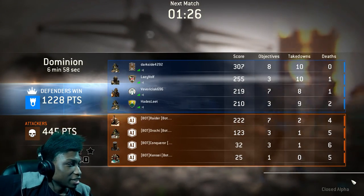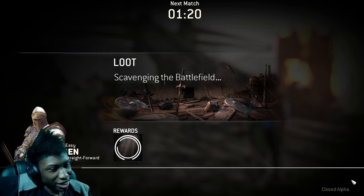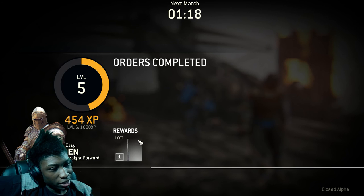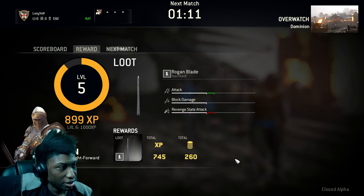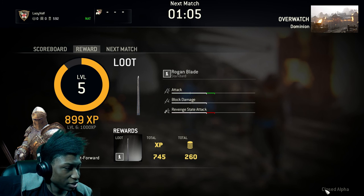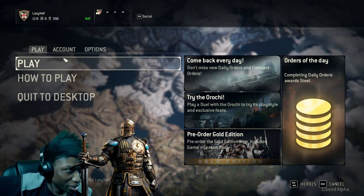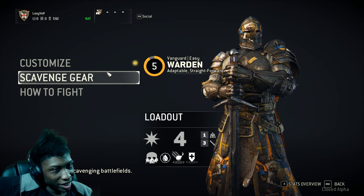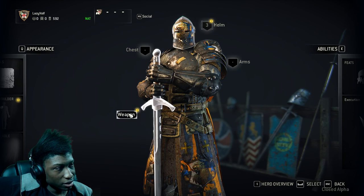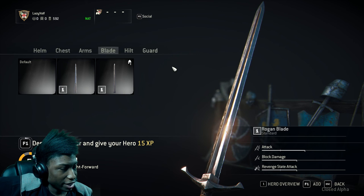My kill streak was legendary! Now we're gonna hop into some duels and watch me fail. I'm pretty sure I got my quest points — ten takedowns and one death, not bad. At the end of the game you get loot, which can be a lot of things. I just got a blade that I can go equip. This one has more damage instead of revenge, so I'm probably gonna equip that because the Knight isn't really strong on damage.